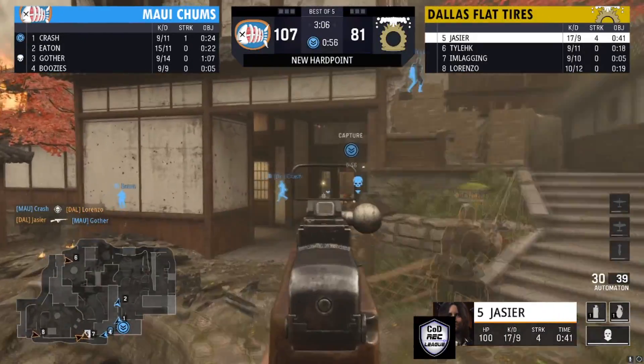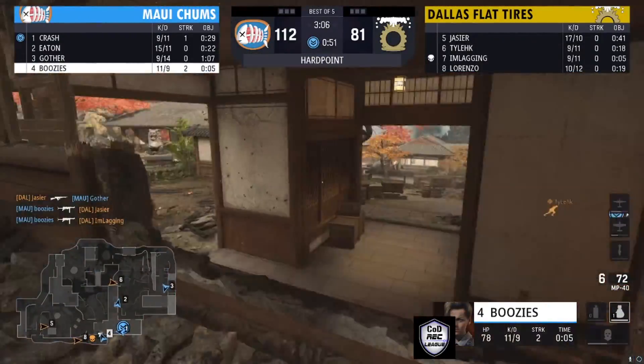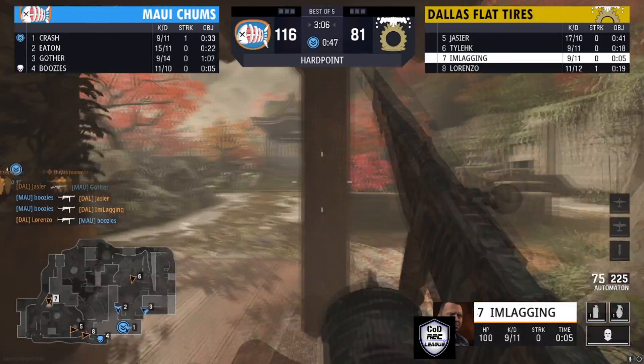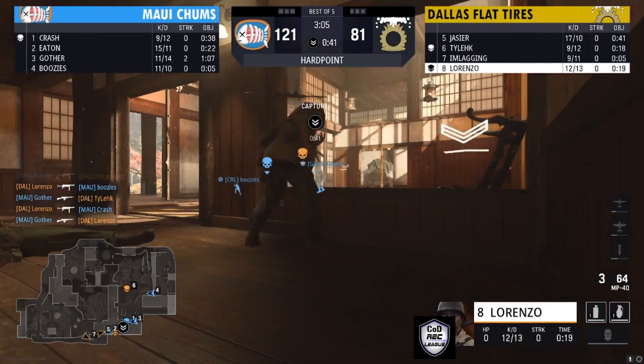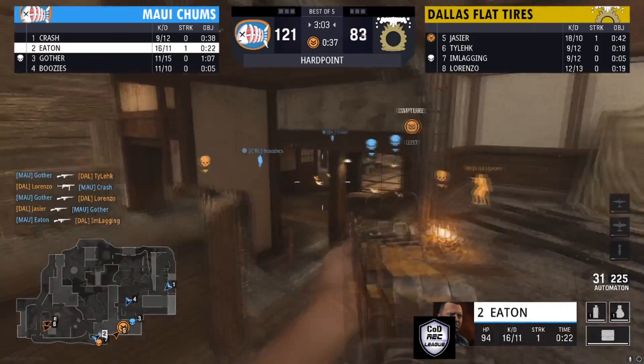This is Dallas Flat Tires trying to break on in. Kills coming left and right. Buzi's there with one but isn't quite able to find that second kill. It's going to be Maui Champs able to hold off Dallas' little offensive there and continue to do so.